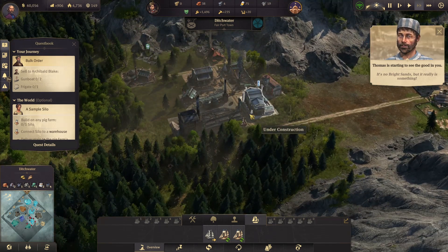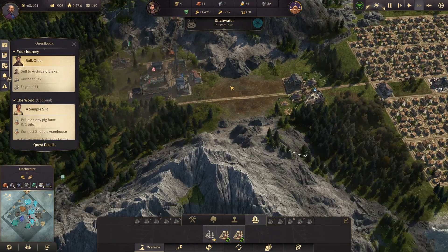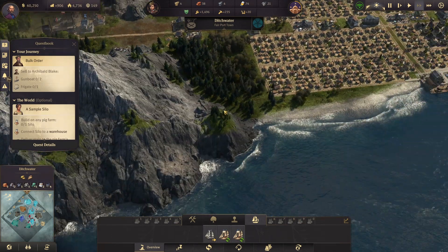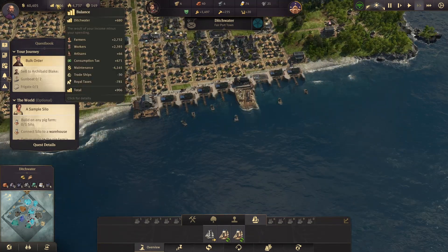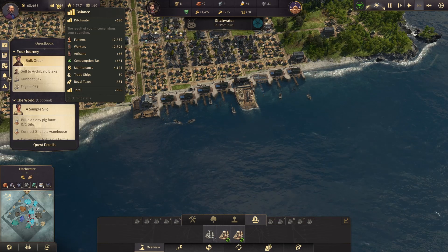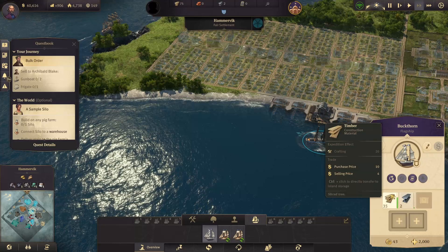I told you Thomas — you weren't believing me. Now this is going to become a big city. We're going to start making weapons and steel so we won't have to buy it ourselves. My balance has decreased a lot, but that's also why we want to develop this new city now.